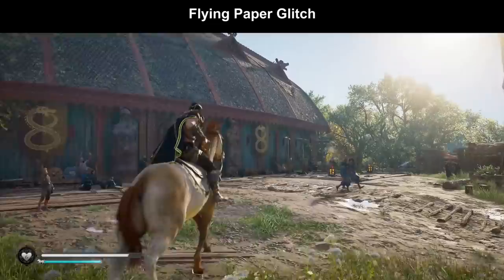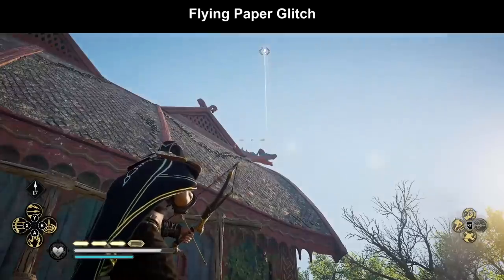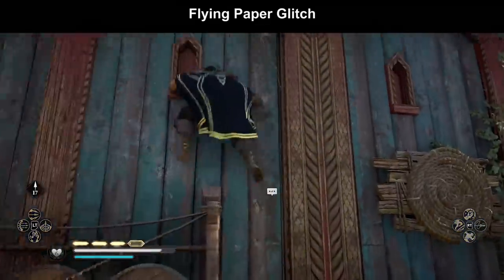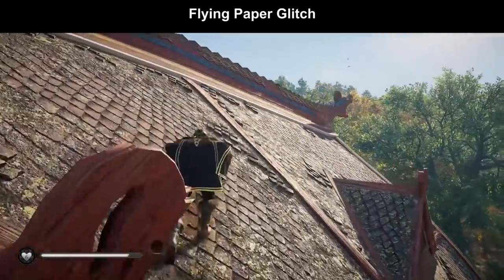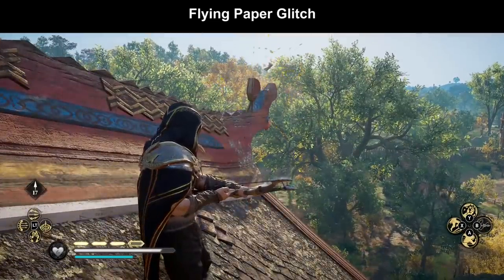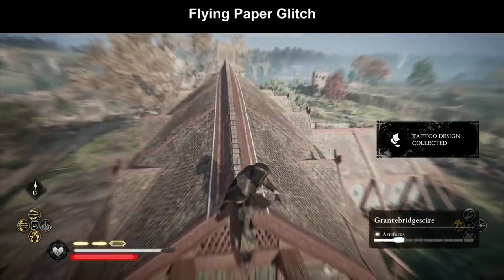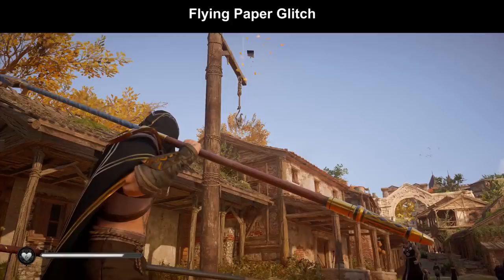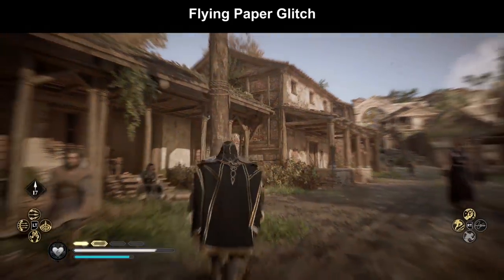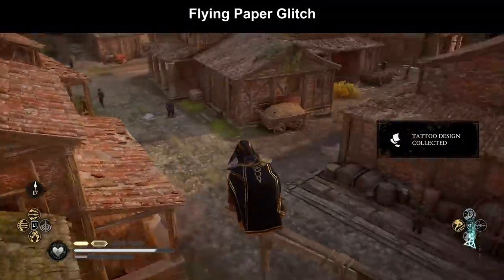The flying paper glitch involves the blinding rush ability, which makes you totally invisible to every enemy - and also invisible to flying papers. All you have to do is climb up near the location of the flying paper and then activate blinding rush. It stays active as long as you have stamina, but it drains your stamina very fast, so you have to act quickly. Activate blinding rush with the A button, go there, collect the tattoo, and you're fine. It works on most flying papers.